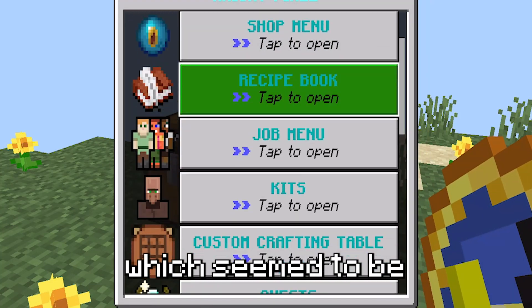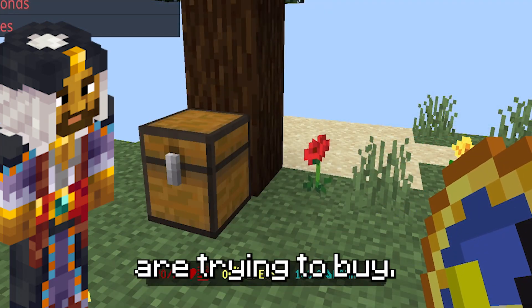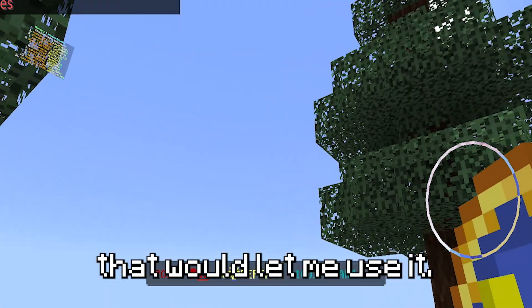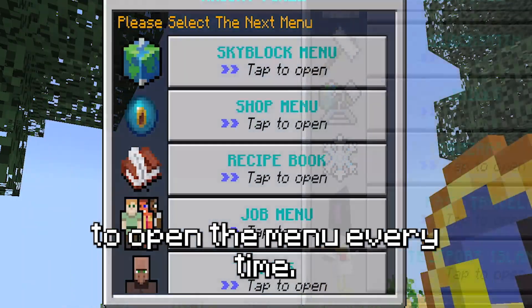There was a shop, which seemed to be sort of like the Bazaar, except I doubt it varies based on what actual players are trying to buy. It had things like Teleport, Spawn, and other options. Unfortunately, I was playing on mobile and it kept telling me to right-click, making it very hard to open the menu every time.